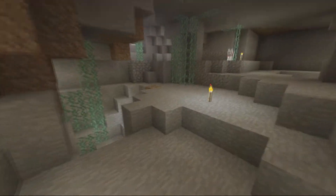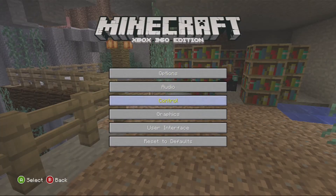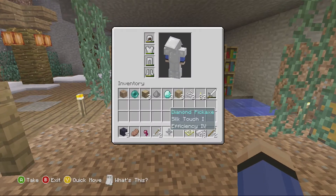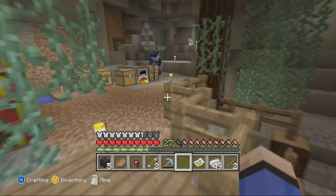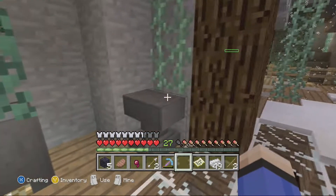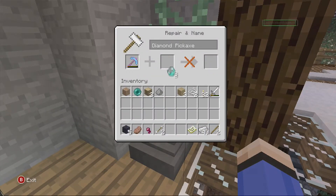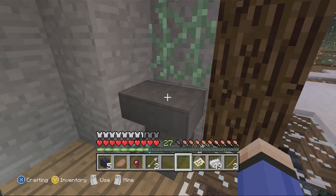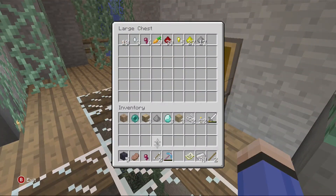So we've been on here for a little while and we wanted to build an anvil because I want to repair my silk touch efficiency four diamond pickaxe. We went mining to get some iron, and it turns out I've already built an anvil. So I basically just wasted a ton of iron and a ton of time.